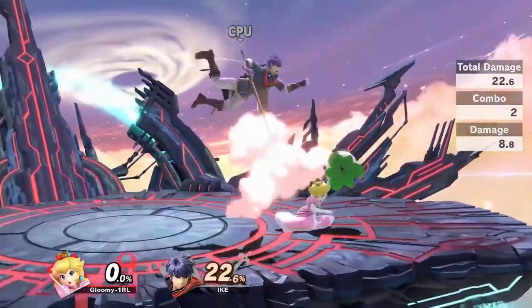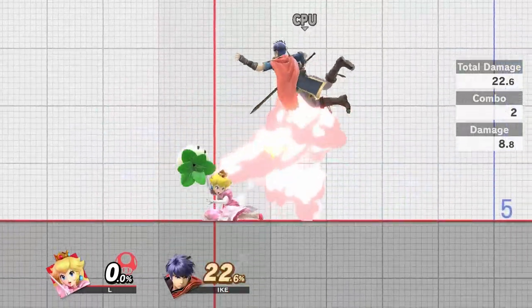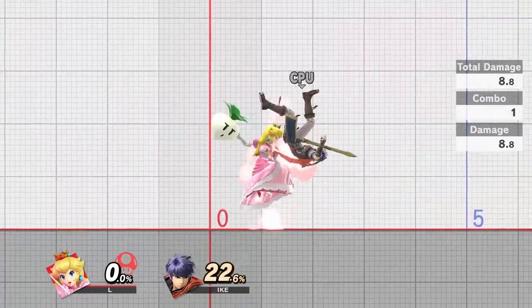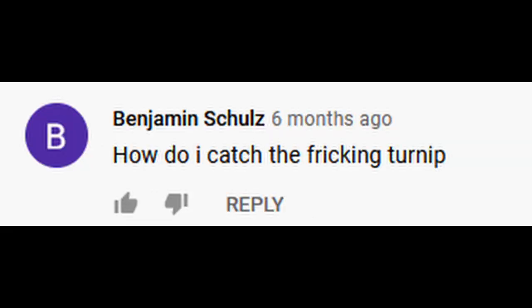Do you guys remember this combo? You know, the one at the start of my Zero to Death video? It looks straightforward and pretty simple, until you take it to training mode and realize that it's absolutely not. You seem to do all the inputs exactly as I showed them, but it just doesn't work. I know a lot of you have tried it, and I can tell by the enormous amount of comments on this video.